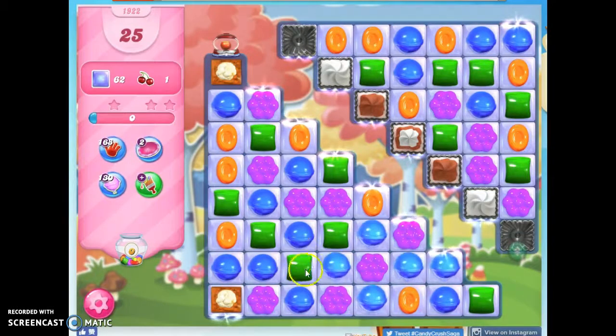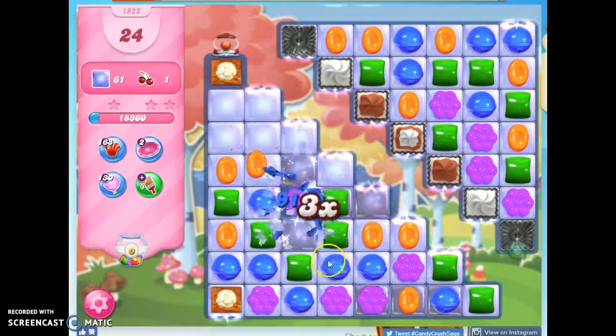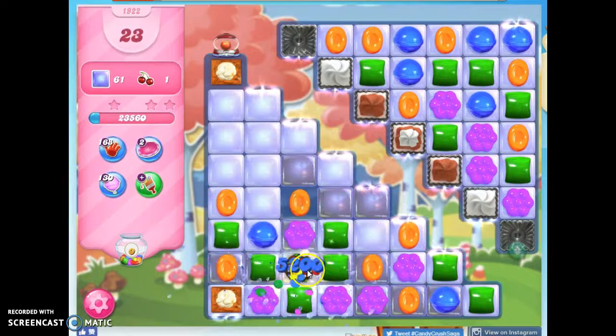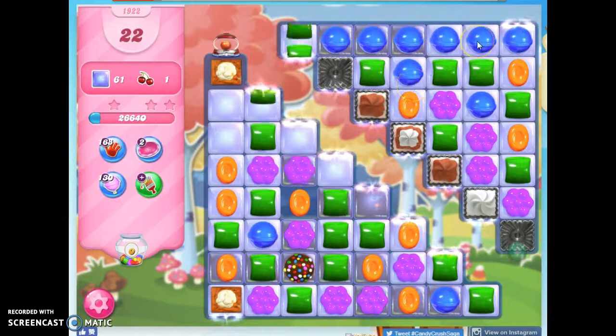This looks a little better — a wrapped candy here or here. Actually, I think I can make a color bomb. Now, again, this isn't going to repopulate, so it's a bit tricky. Careful. But I have my color bomb, and now I'm going to work on this area here. Another color bomb with that.